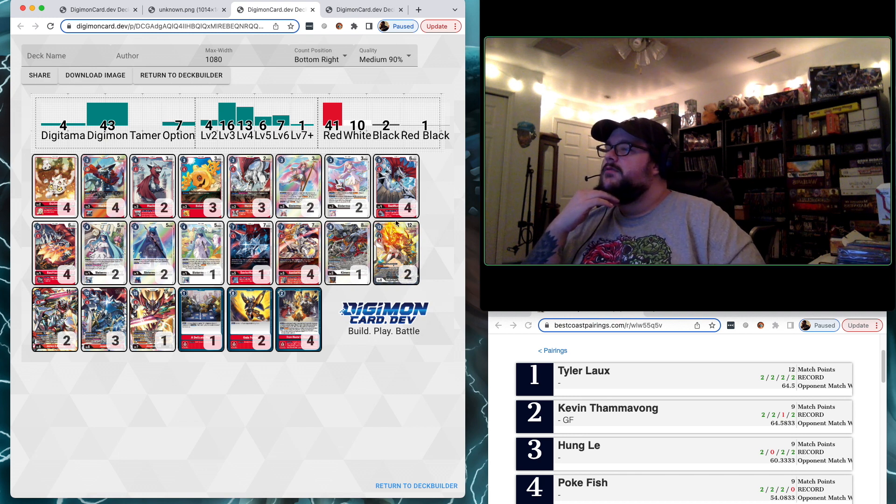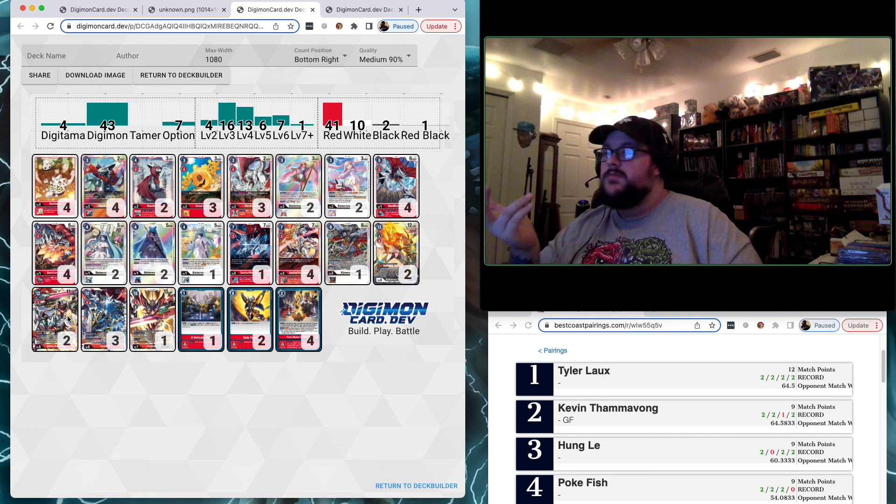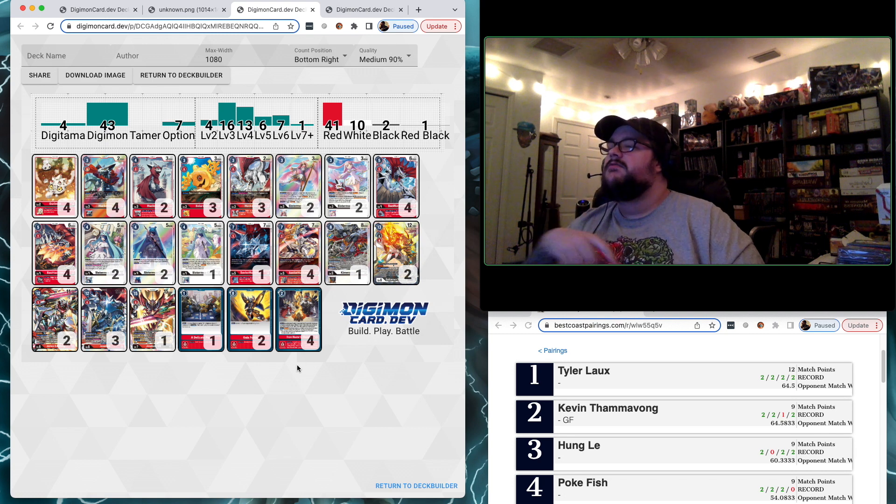2 of each Blanc, 4 of the old Bao Huck, 4 of the new, 2 of the BT-10 CL, 2 of the old CL, 1 of the Starter Deck CL, 1 Savior Huck — the one that's at 1 — 4 of the new Savior Huck, 1 Chimera Mon, 2 Genku X, 2 Jesmon X, 3 Jesmon from the Starter, 1 GX, 1 Delicate Plan, 1 Gaia Force, 4 Master of Pupil Disciple, 1 Master of Disciple.